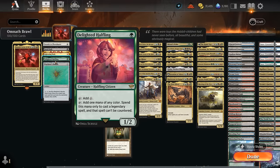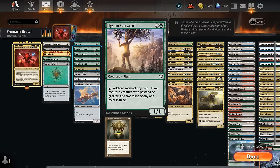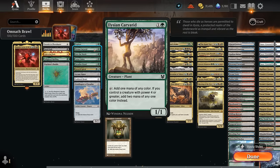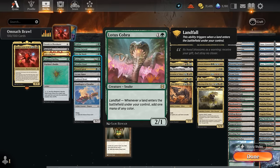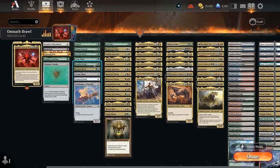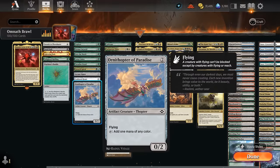We also have Delighted Halfling making some of our legendaries uncounterable. Wayfarer's Bauble is still worth it — play it turn 1, sacrifice it turn 2 to get a basic. At 2 mana there's Explore, we've got the Caryatid which can make 2 mana if we have a larger creature in play, Into the North getting one of our snow-covered basics, Lotus Cobra is also great with our fetch lands and can generate a lot of extra mana, Paradise Druid is protected the first turn we activate it, and Growth Spiral puts a land in play.